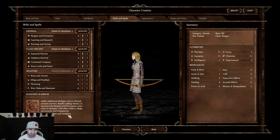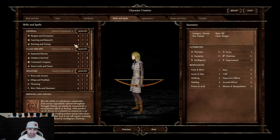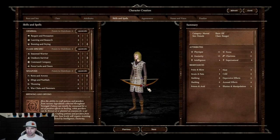Maybe I want seasoned warriors — no, I want outdoors. Took outdoor survival. Then on general you have bargains, persuasion, and brewing. We're just going to take potions and double up on that. We have allocated all our points to weapons, class specific, and general, and we are moving on to appearance.